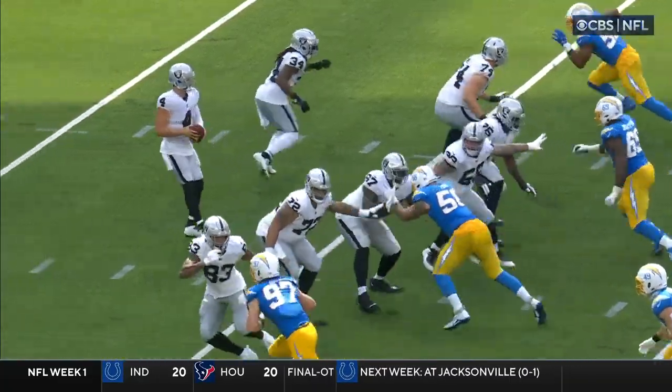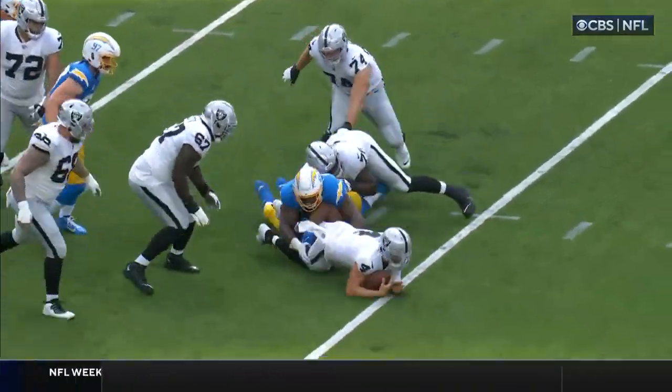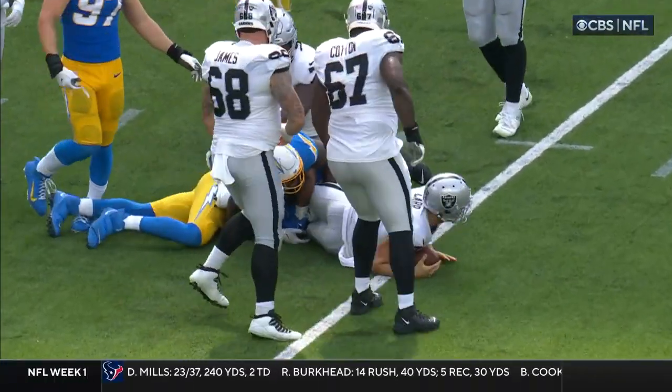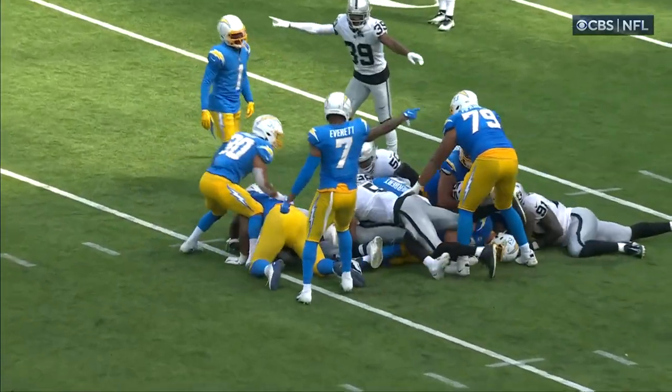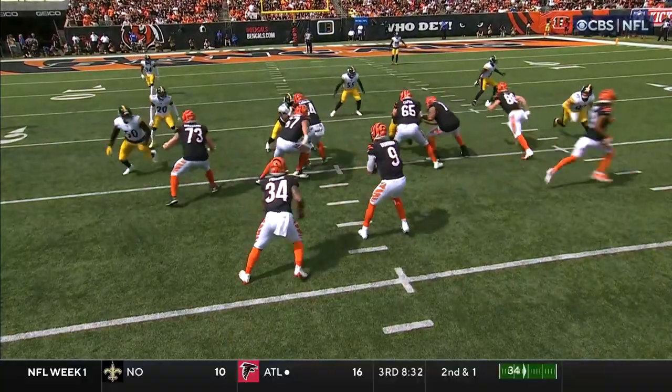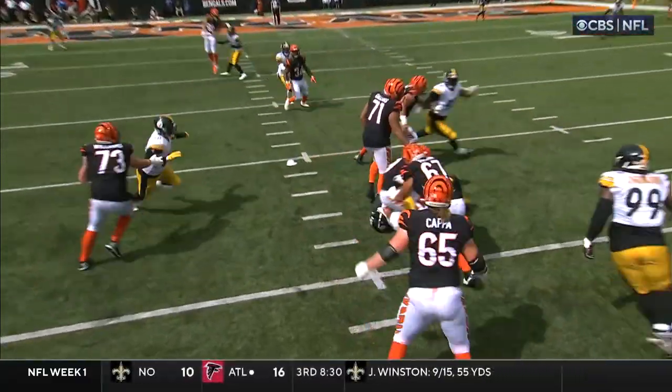Second today, losing three right there to the 25. And the clock's rolling because he was tackled inbounds — that's significant, Kevin. A year ago, Justin Herbert was 5-for-5 on third and one rush attempts. Sack of the day for the Pittsburgh defense. And they're trying to run what they call a trap pass, meaning the guard.